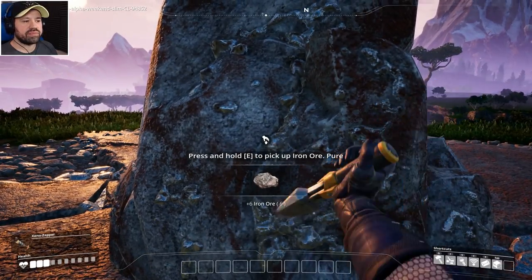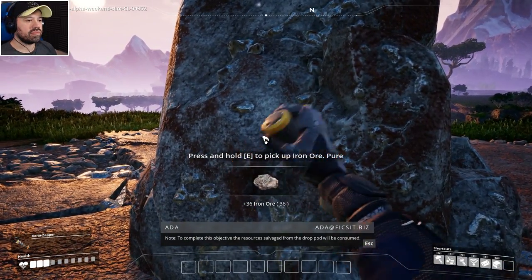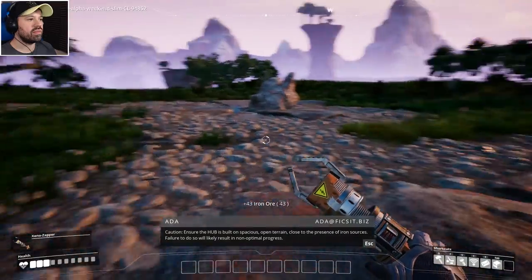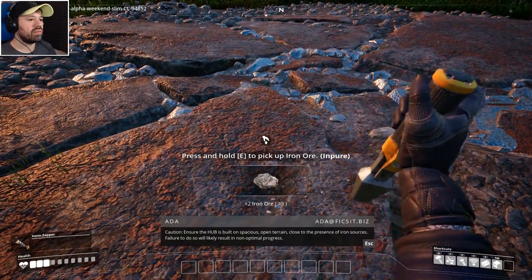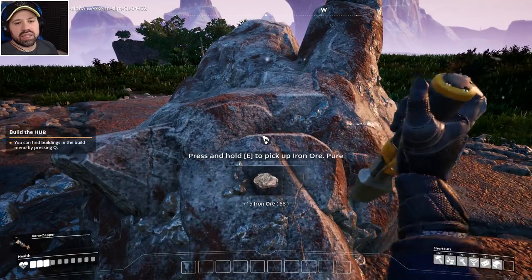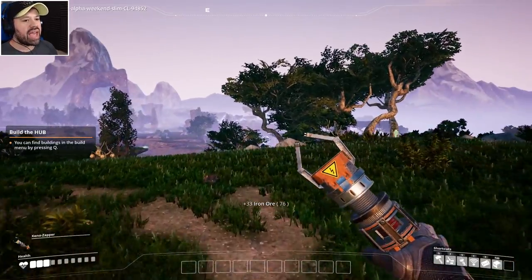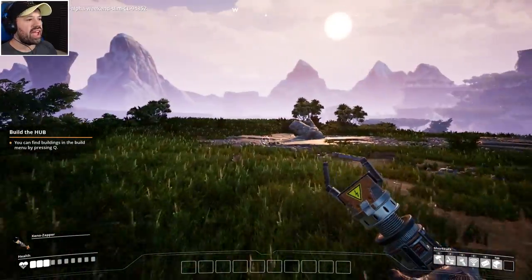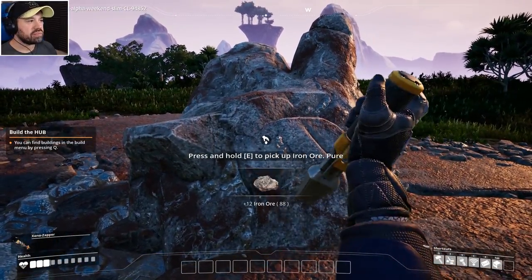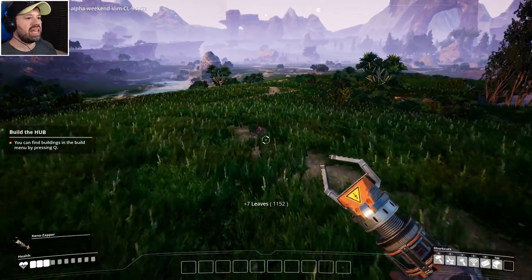We pick up some iron because that's what the objective wants. Susan tells us: fourth objective — build the hub. The resources salvaged from the drop pod will be consumed, and we need to ensure the hub is built on spacious open terrain close to iron sources. I already scouted ahead — we have copper nearby and limestone in this direction, so we're doing really well for resources. It's a bit hilly but we should be okay.